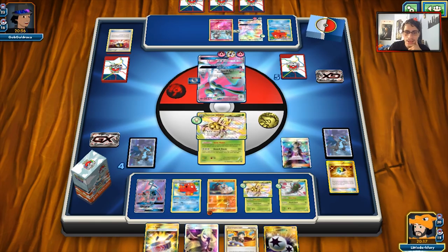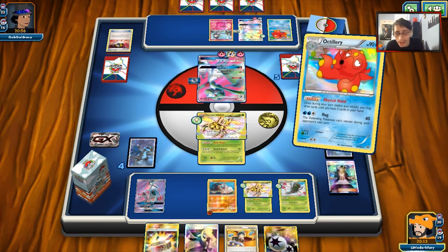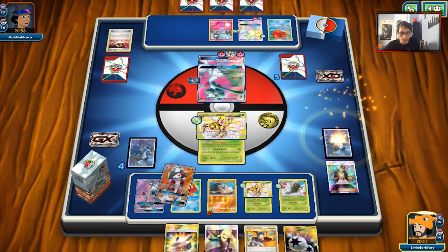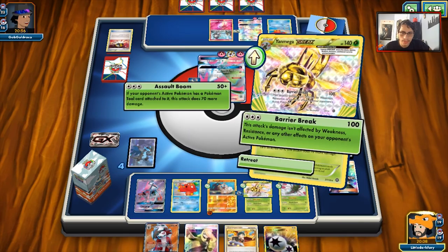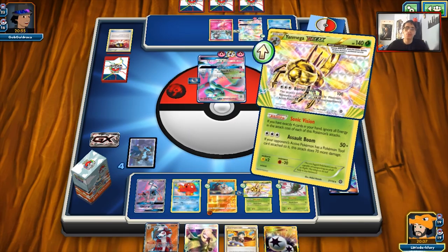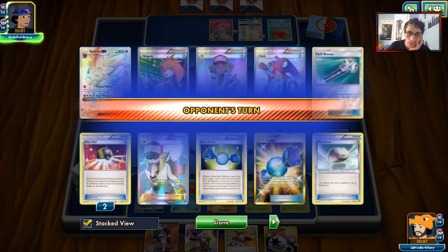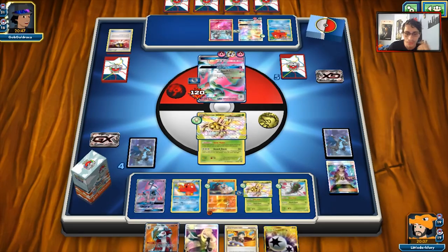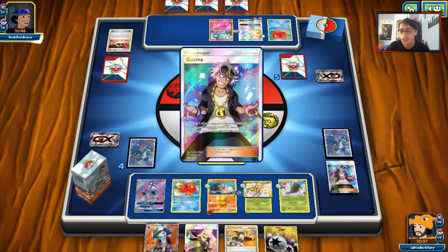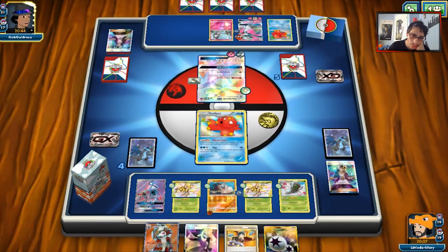We'll bring out the Omega. I could Abyssal Hand for one — might as well, it doesn't really matter what we get because we can play this Choice Band down. I'll probably just put it on Rockruff. I could put Lycanroc down — no point. We'll Assault Boom for 120. We are going to two-shot these Gardevoirs. I don't think he's playing Max Potion or Ace Rola. He's actually going to knock out Octillery — this is a little worrying because we lose a lot of our potential draw support.